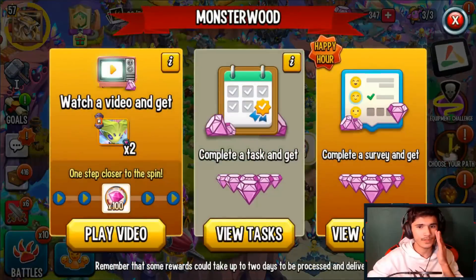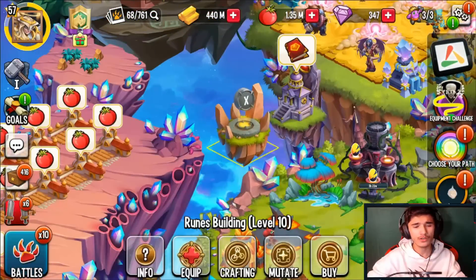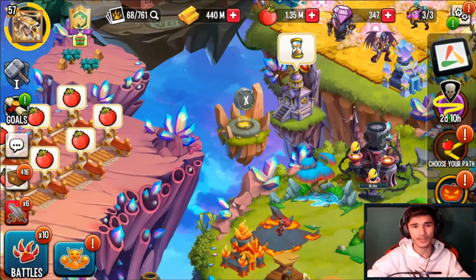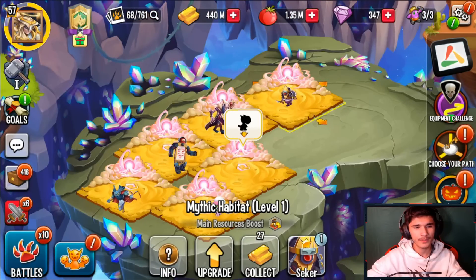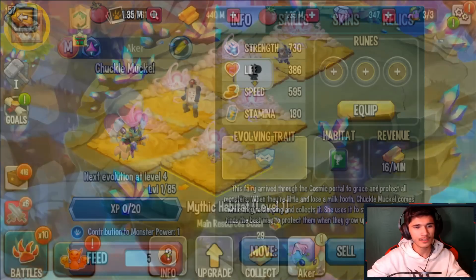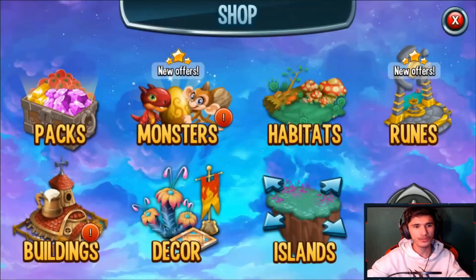There are surveys with gems and I have to do my war attacks. I have 440 million gold - I've been spending it on upgrading the monster lab. I upgraded the runes building up to level 10, it's done now so I don't have to worry about that anymore. I built a couple of mythic habitats and hatched Kaguya - it was a free-to-play monster. And Chuckle Muckle, the free pass monster, I got it and hatched it.